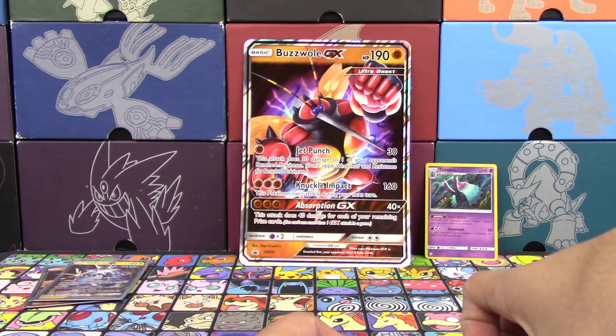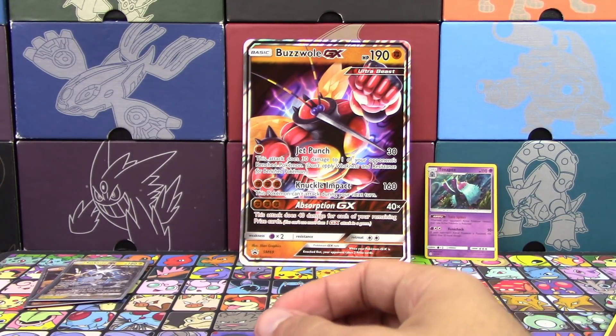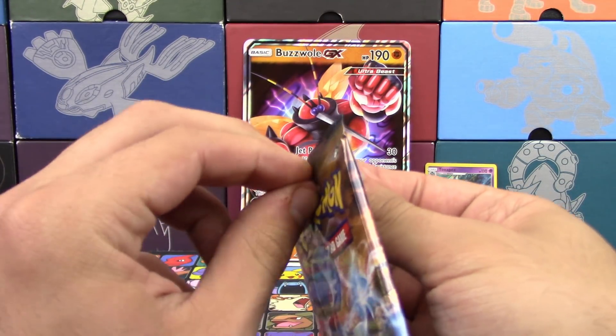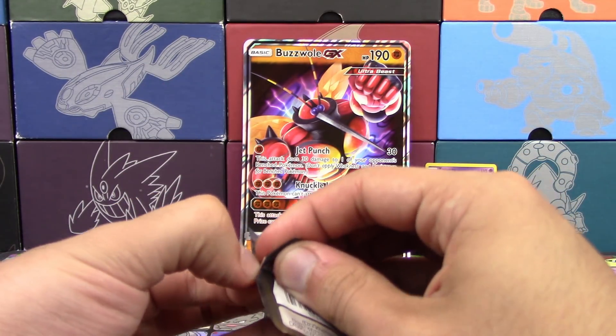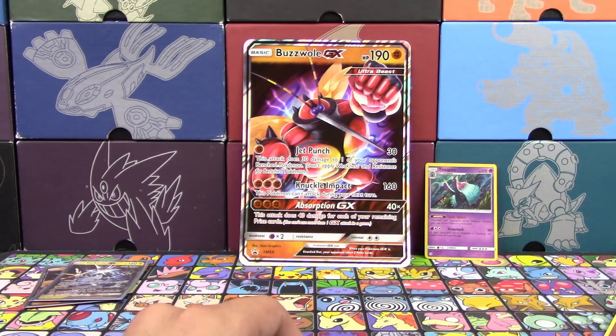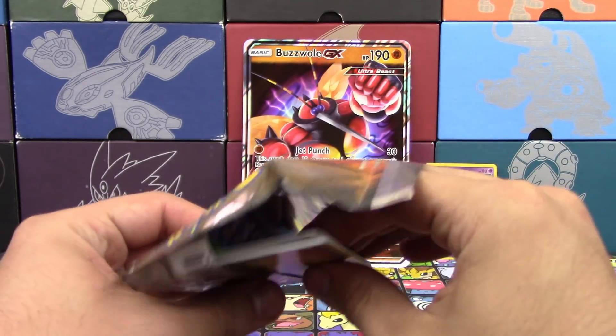It's funny that a ton of those cards are actually McDonald's cards. Can we get Ultra Beasts from McDonald's, please? That'd be neat. Come on McDonald's — just include like a secret rare in your happy meal. A secret rare happy meal. How cool would that be?